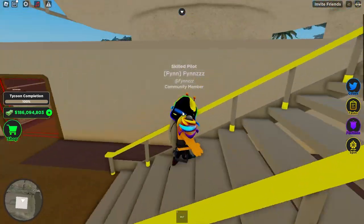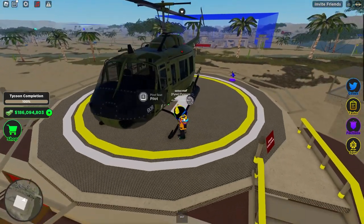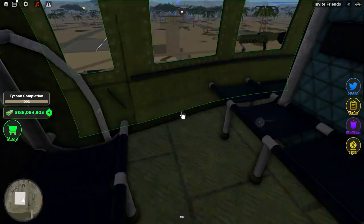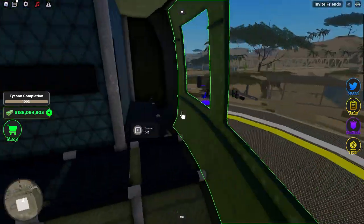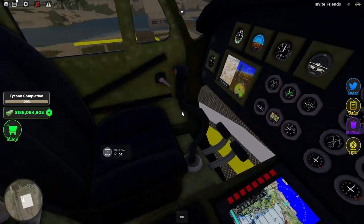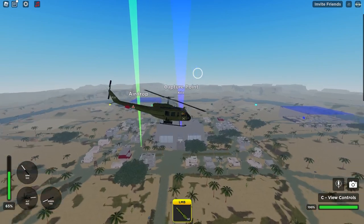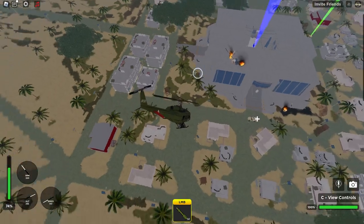Moving on, we have another garbage helicopter — this one, unlike the Blackhawk, I see a lot of people using. I'm talking about the Huey. This thing is honestly pretty similar to the Blackhawk: you have a ton of seats, about seven, so you can practically hold a whole server. You still have the two machine guns on the side. The one thing that makes it a bit better than the Blackhawk is that it has missiles equipped — 14 missiles — so you can actually raid people's bases by yourself.